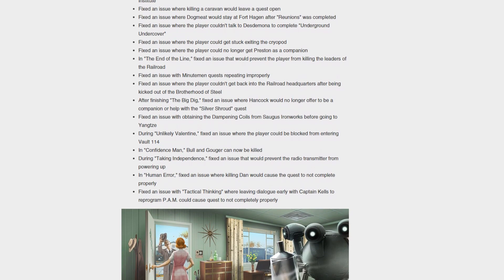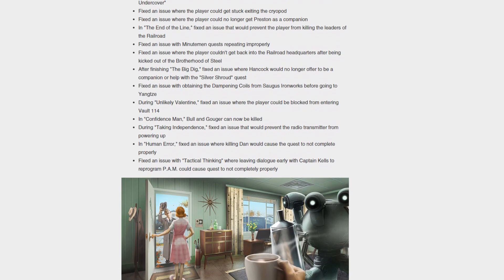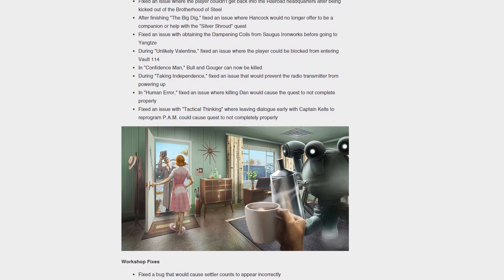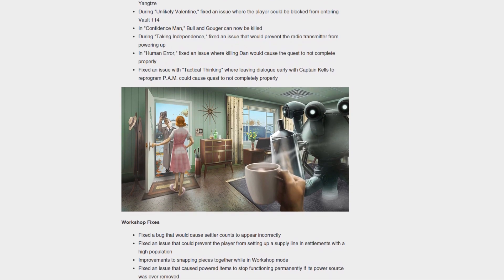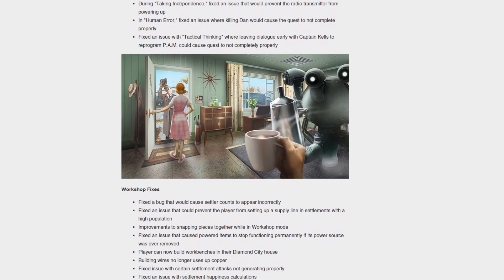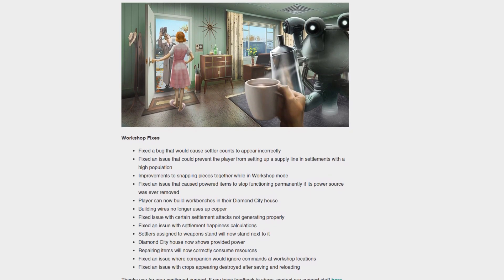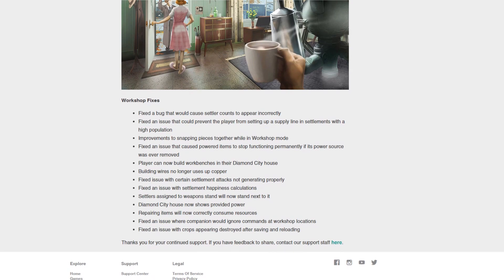Some of the workshop changes: they've fixed a bug that would cause seller counts to appear incorrectly. Players can now build workbenches in their Diamond City house. The Diamond City house now shows provided power. They've fixed an issue with certain settlement attacks not generating properly. Building wires no longer uses copper — something a lot of you will be interested in. They also fixed an issue with crops appearing destroyed after saving and reloading.